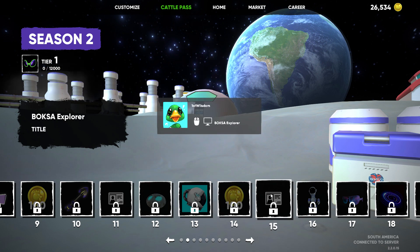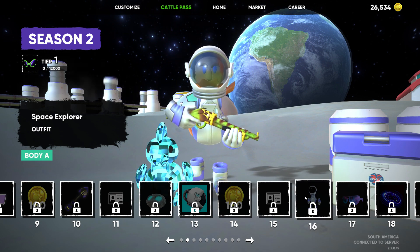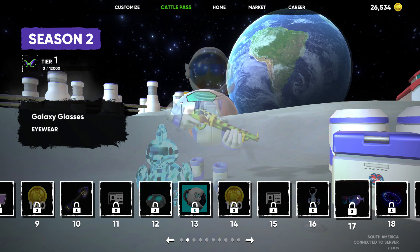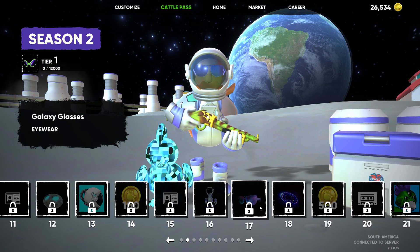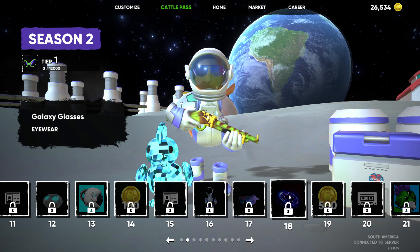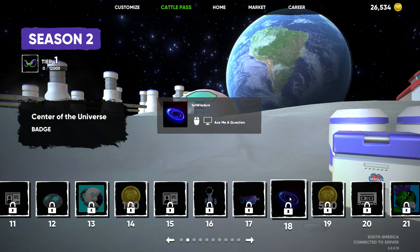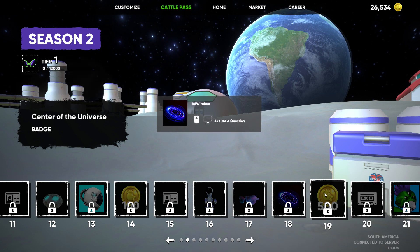Space Explorer badge — that's a cool one. 100 Bok Bucks. Boxka Explorer. Then we've got the Space Explorer outfits — these look pretty good. Galaxy glasses. I wasn't a huge fan of the sunglasses in the game but these have all been really good. Center of the Universe badge. I almost wish this was like a series, and it may be for all I know — if there were multiple maps in outer space, that would be pretty sweet.